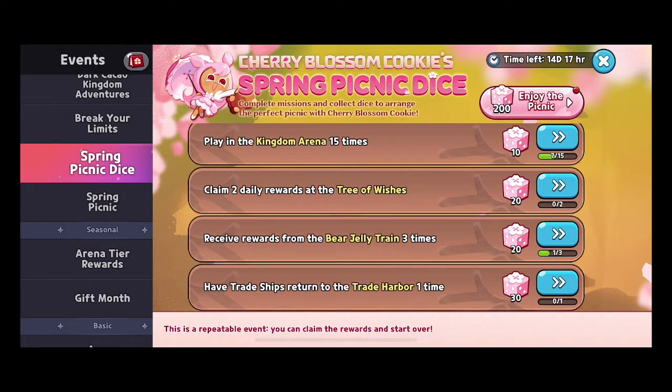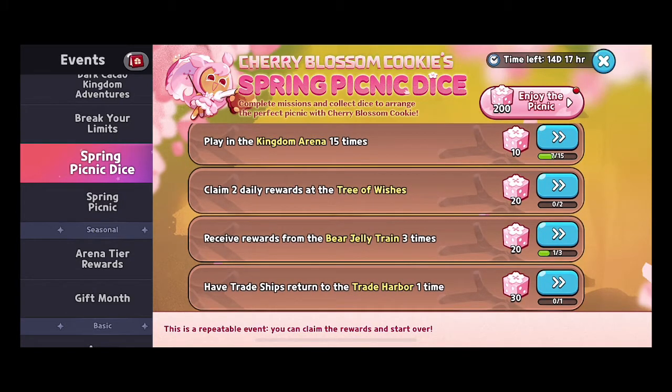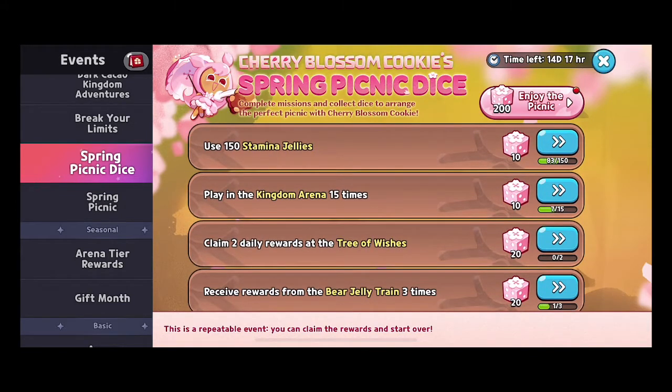Your Bear Jelly Train rewards and trade ships returning to the Trade Harbor also count. Now that we have the option to get a second dock for 5,000 seashells, you can have two trade harbors running at the same time, meaning you can get two dice rewards per day from that source.